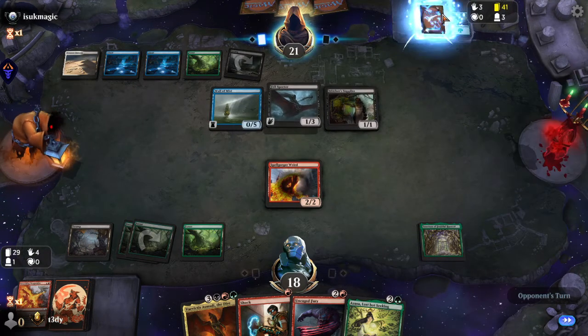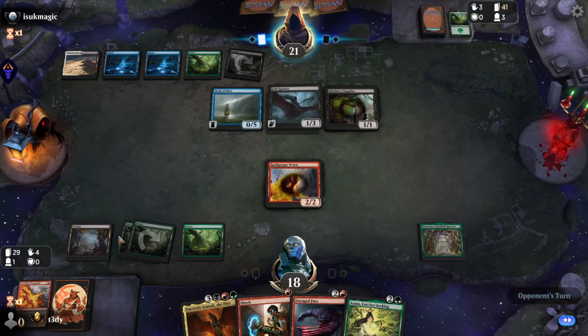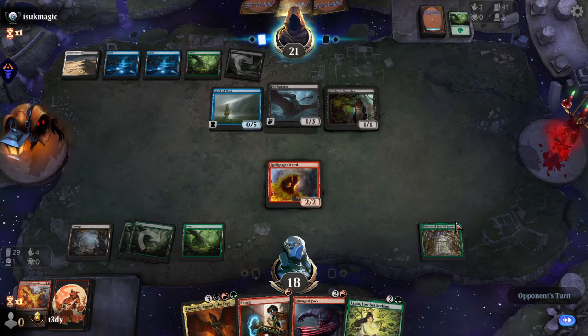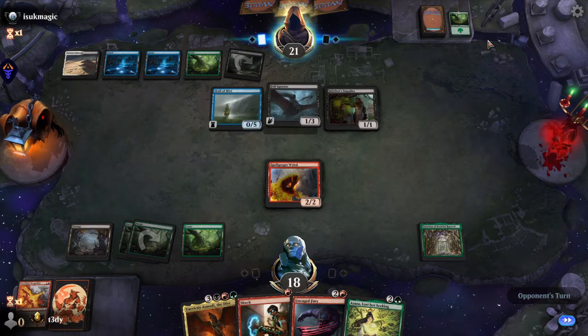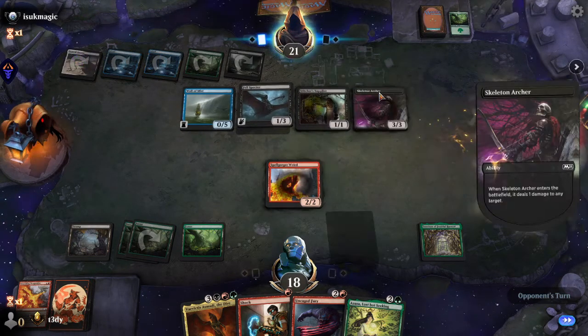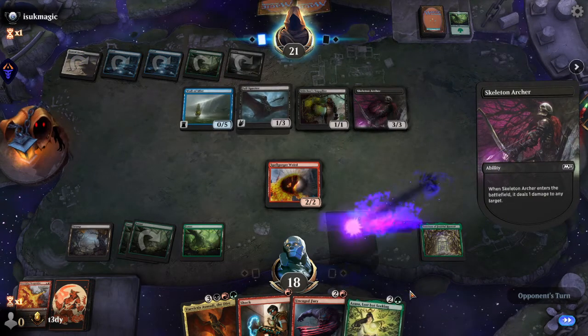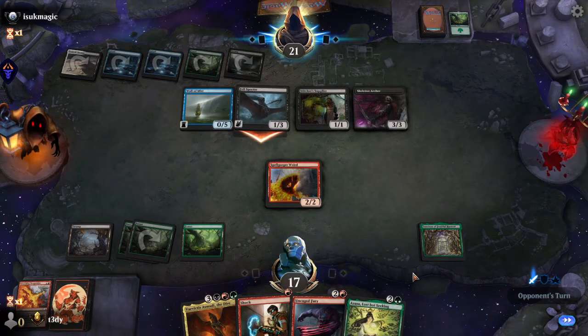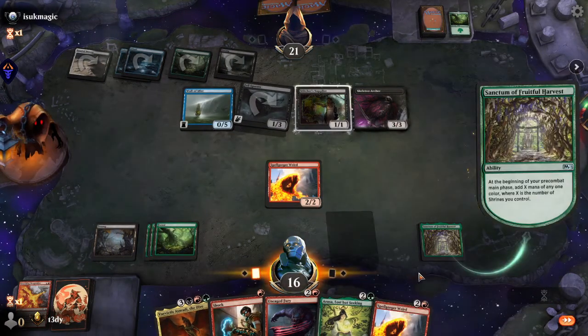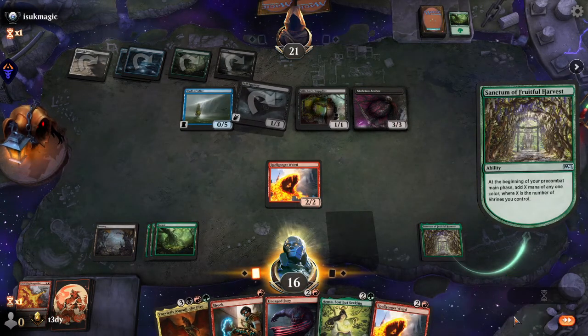They're milling — oh, they have a deck bigger than 40 cards, that's wild. I guess when you're doing a lot of milling that's what you want to do. How many cards is that deck? Zap me, huh? Let's draw a land. Nope, another Spellgorger Weird.